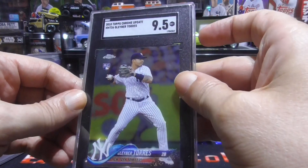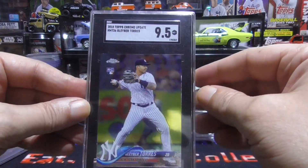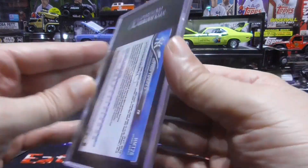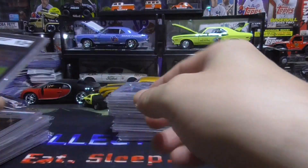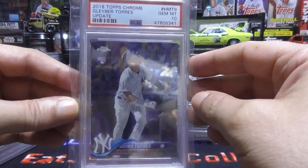And then I have Gleyber Torres, 9.5. Then Gleyber Torres update rookie, and this one's a 10.